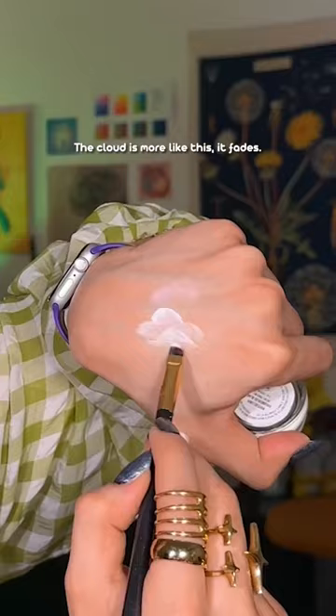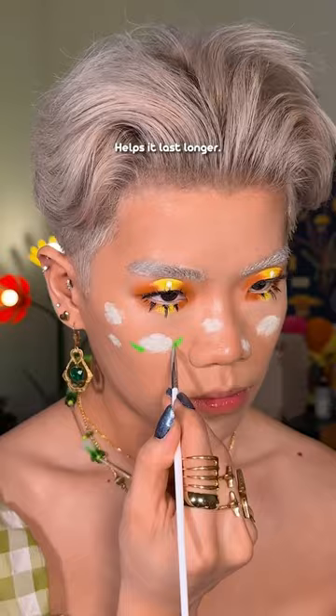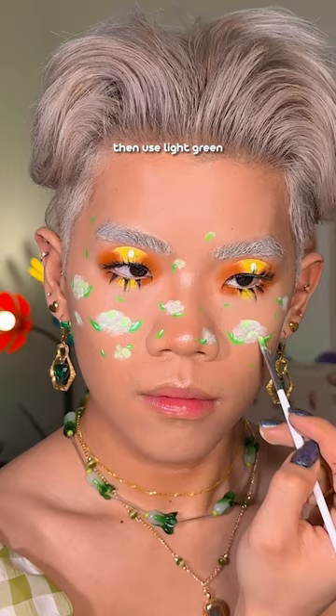Now we're going to draw little cotton buds, and now an actual layer of white paint. The cloud is more like this — it fades. Cotton bud cloud, or the leaves — look how gross this is. You can use water. I like setting spray; it helps it last longer.